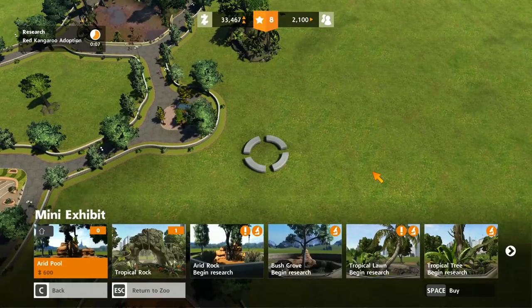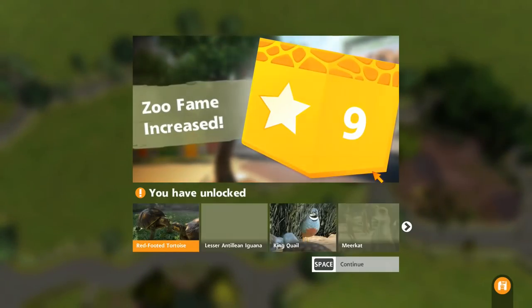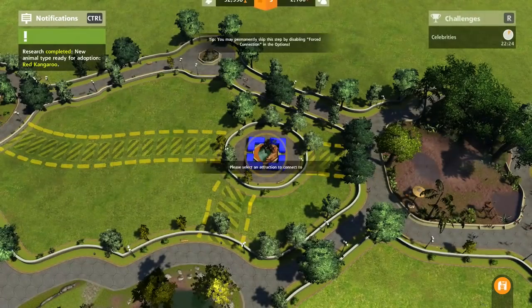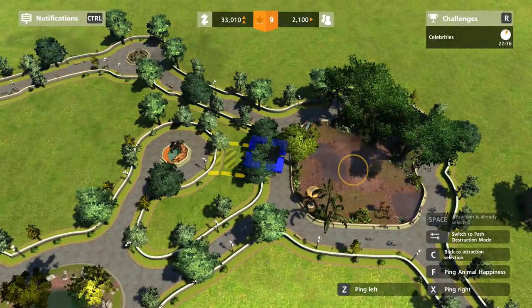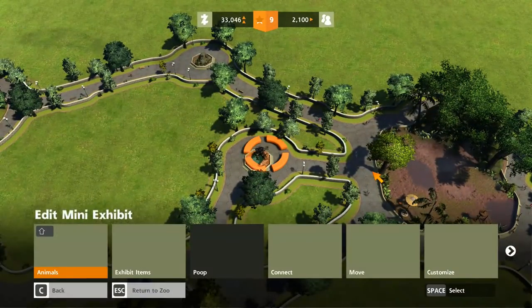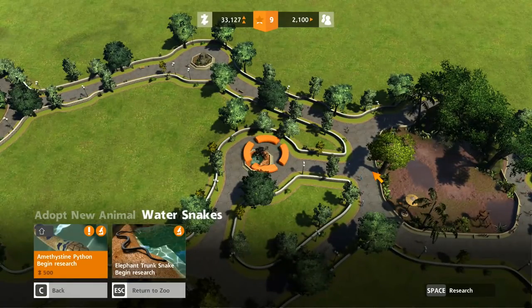Whilst that's going on, let's build ourselves a little arid pool over here — we're going to get ourselves a platypus. My slight problem is I don't actually know what's Australian and what's not. I mean, we can kind of assume and guess and figure it out. Arid pool — what have you got for me? Water snakes — is this Australian? It's Australian. Awesome.